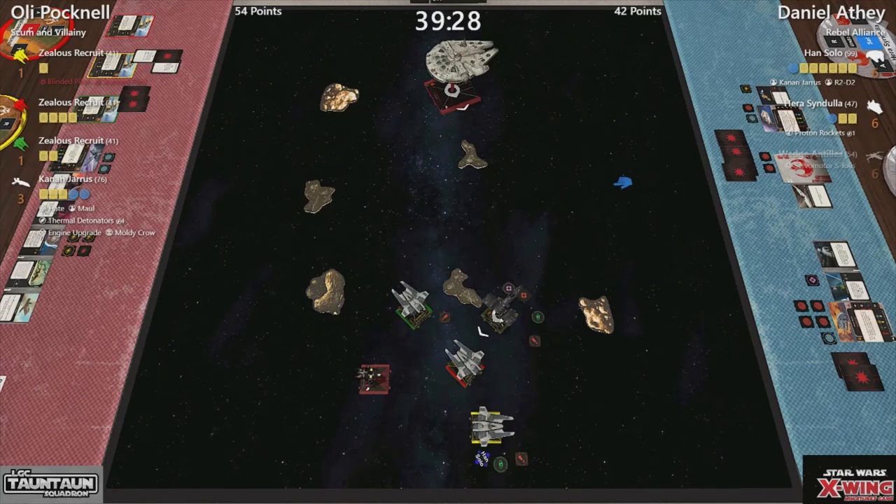He knows all its tricks. Kanan gives you the force for an extra hit. I've also seen him fly over a debris with a white manoeuvre to get a stress and then it removes it, and then you've managed to take a focus — which was fantastic flying. So quite a bit to go.